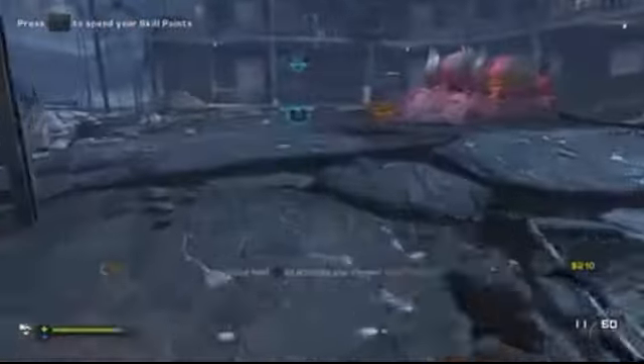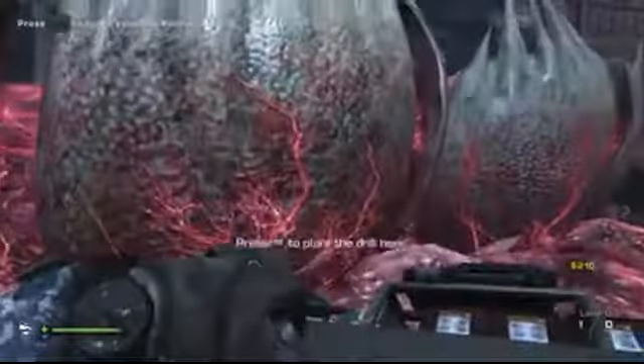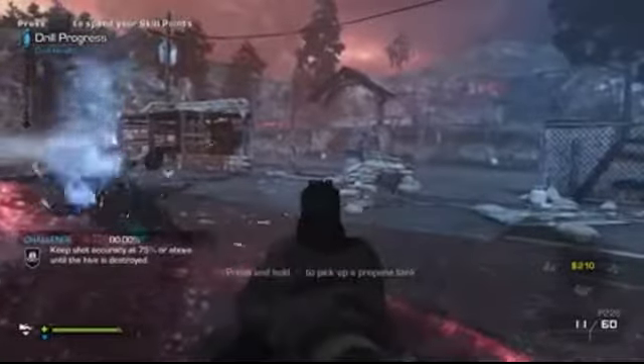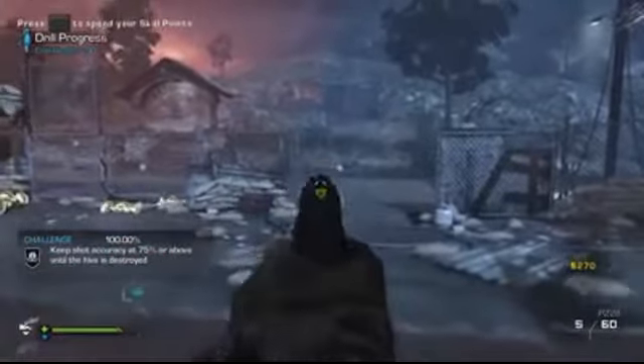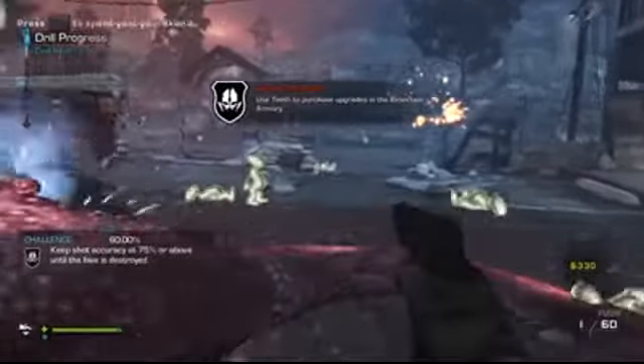If you do this dead-on accurate you'll get it first time. Then pick up the drill and place it on the alien hive, and now instead of blood coming out of the aliens, golden aliens will come out. There you go — there's a couple of gold aliens, very cool.